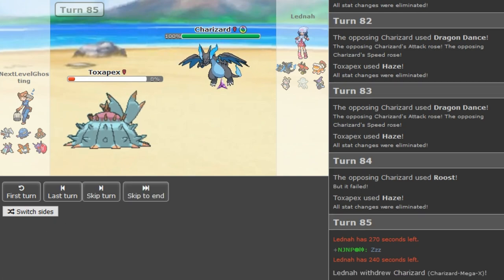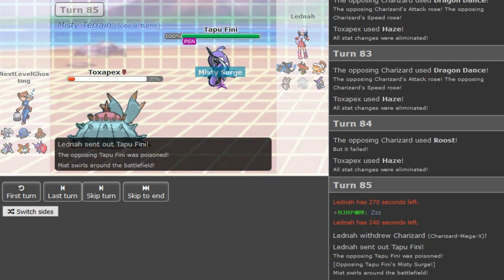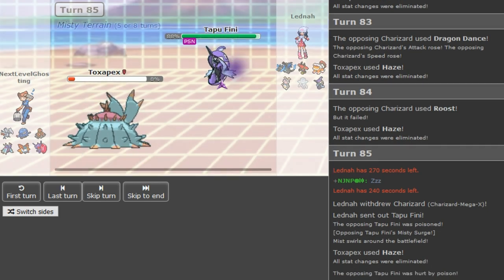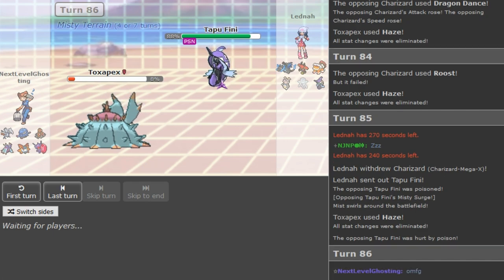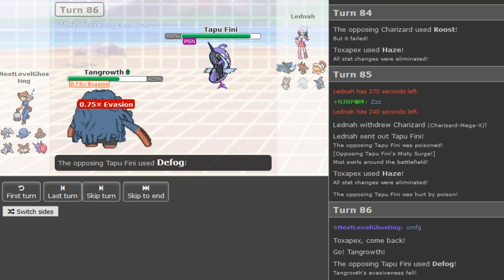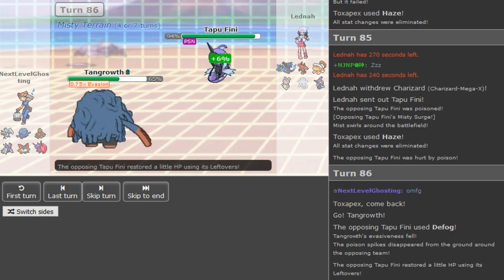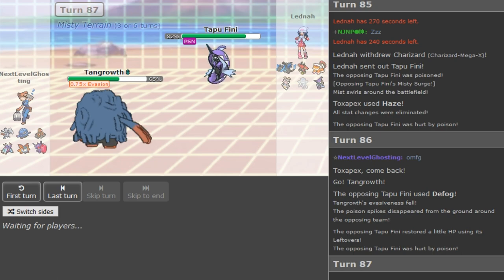I might still upload one of the two lives. He finally switches out into Tapu Fini and he gets poisoned. NJMP has rain teams already so I'm hyped for Swampert to come out. We're getting Sceptile, we're getting Tyranitar, we're getting Manectric. Lopunny and Diancie I think we're getting a few weeks later. My pizza is gonna be cold after this game is over.